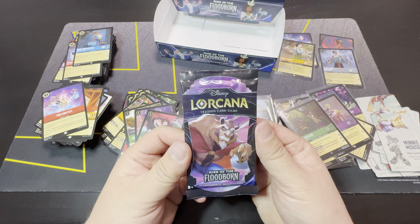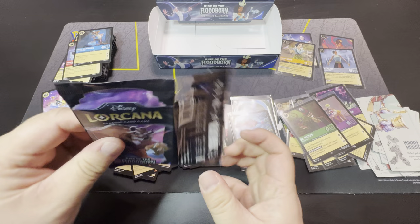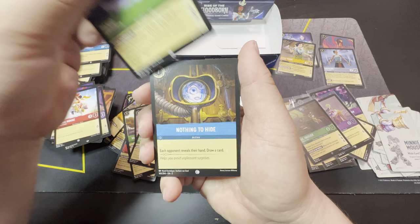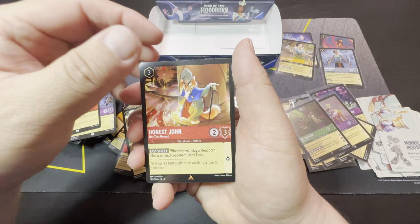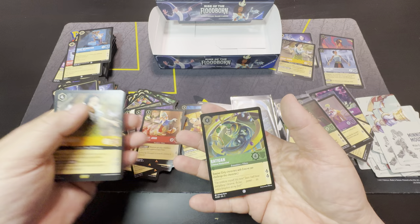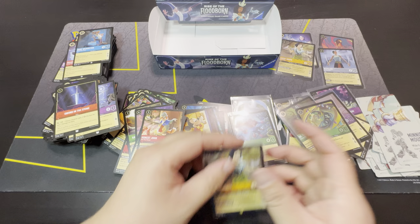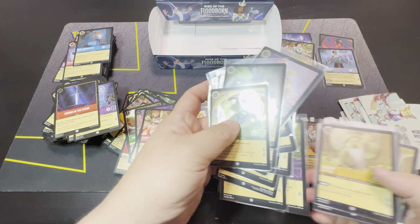Okay, we are on our last pack — Rise of the Beast. Okay, fingers crossed. Last pack magic. Let's see if we can get at least a legendary. Okay — Painting the Roses Red, Dr. Facilier, Minnie Mouse, Panic, Nothing to Hide, Hercules, Snow White, Blue Fairy, Sword in the Stone, Honest John. Snow White — legendary! And Radigan as cold foil and another legendary cold foil.